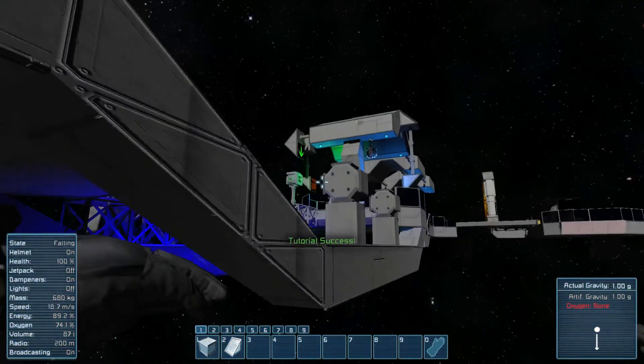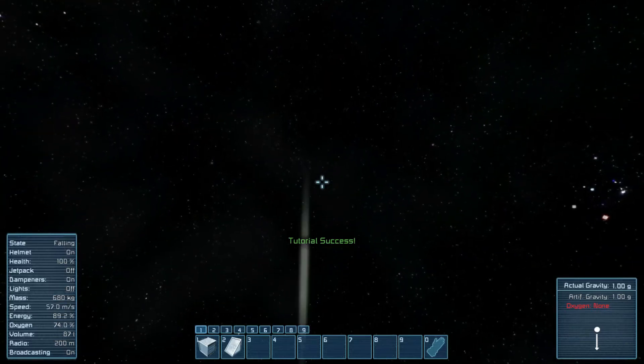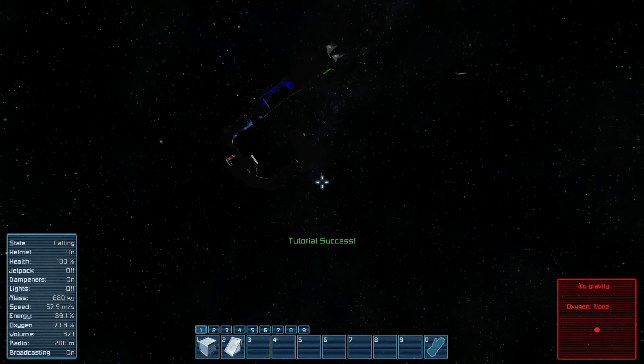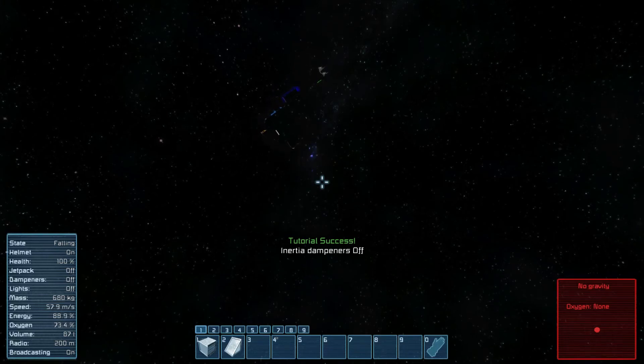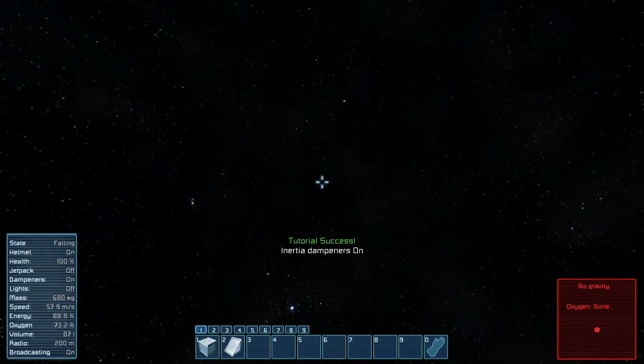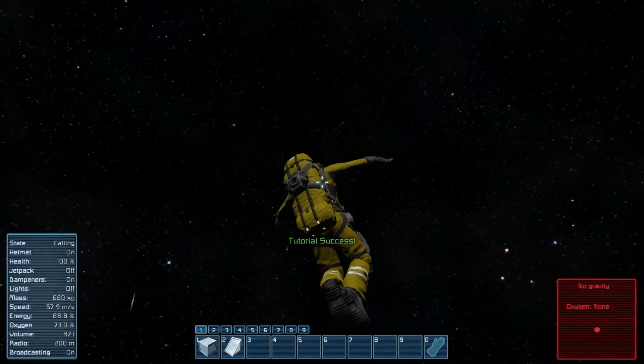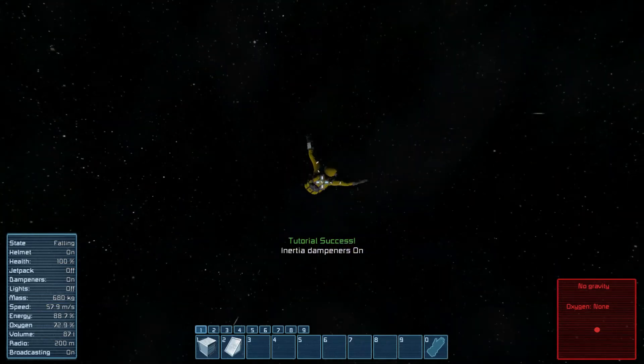We always wanted to know what happens if you jump down. In the tutorial I don't know if they have boundary boxes or anything like that — it just looks like you just keep going. No gravity, you keep your momentum. That's the part of Space Engineers. Since you don't have a jetpack you can't do anything about it, so we just glide to our death. There's no death because we can't hit anything.